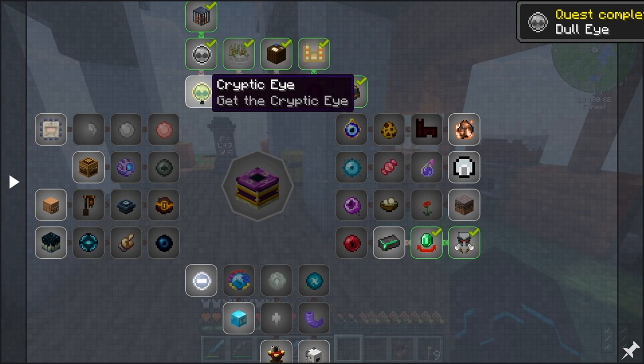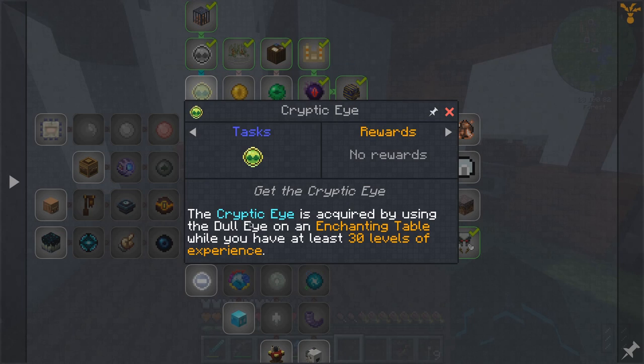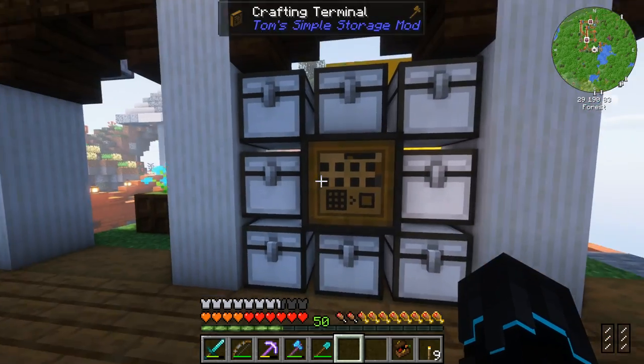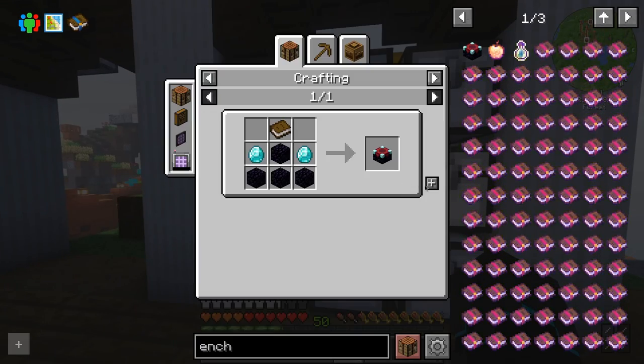Now we do have the cryptic eye next in this, so I guess the doll eye is not all that useful on its own. The doll eye cannot be used to open the portal and only serves as a crafting ingredient. Good to know, but we got it. The cryptic eye is acquired by using the doll eye on an enchanting table while you have at least 30 levels of experience. Well, that should be fairly easy — I actually haven't made an enchantment table yet, but that should be doable.